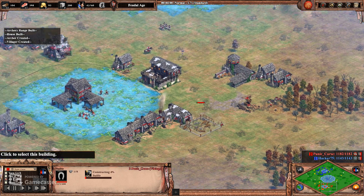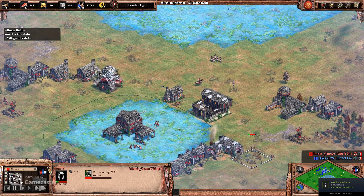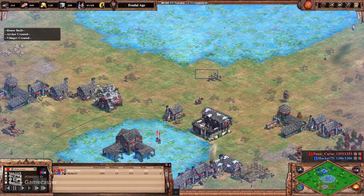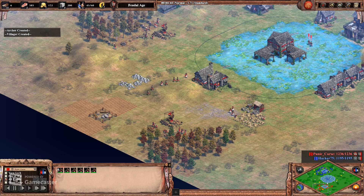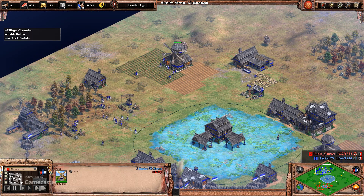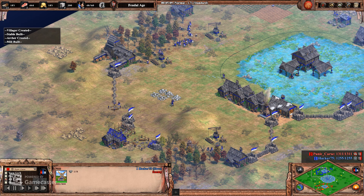I'm going to add a stable because the counter to archers is skirms, and the counter to skirms is scouts. So I'm building a stable to get a couple scouts out to protect my archers from the skirms that are probably going to show up. To support that I need farming eco, so I'm building a mill back here. Hacker 75 is doing the exact same thing — as Slavs he gets a really strong farming bonus. He's not worried about contesting the middle fish; he's just focusing on getting his farms and some walls up.